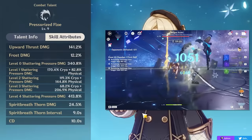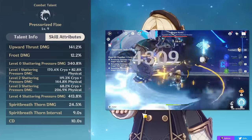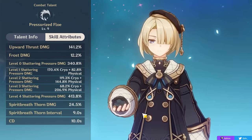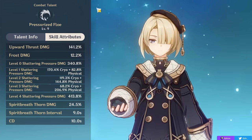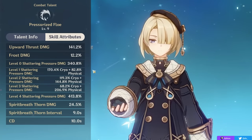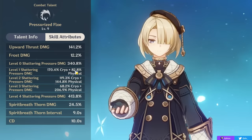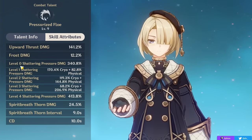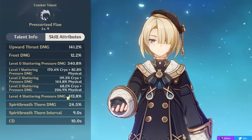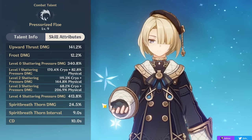Level 0 only does cryo, level 4 only does physical, and the levels in between have a balance of cryo and physical damage — two hits. The higher level you are, the more physical damage you're doing, and the lower the level, the more cryo. Level 0 damage, even though it doesn't say anything, is cryo damage, and level 4, even though it doesn't say anything, is physical damage. Depending on your build and playstyle, you want to be doing either level 0 or level 4, with 0 and 4 being the highest instances of damage for cryo or physical, respectively.